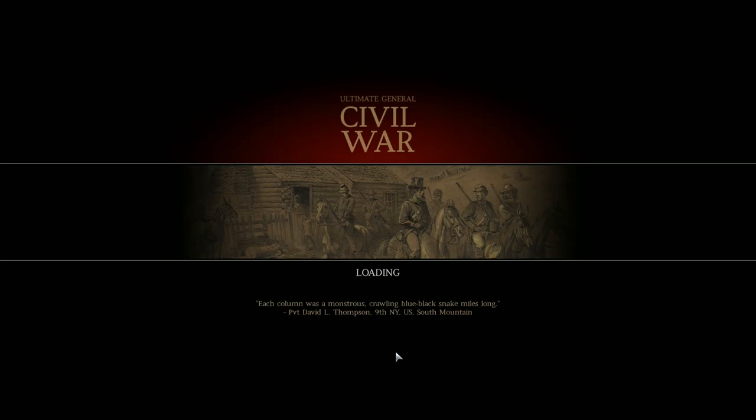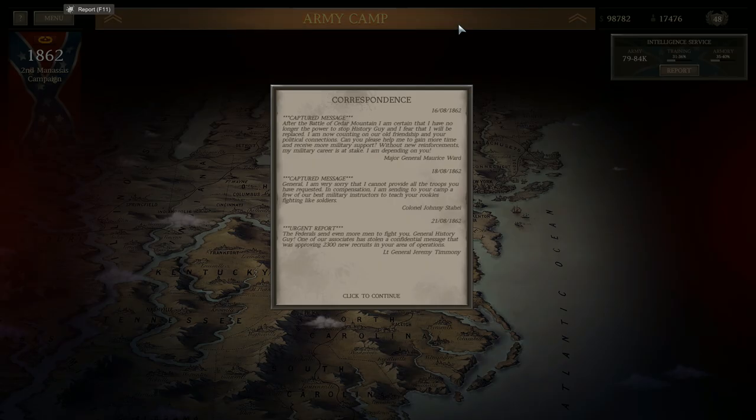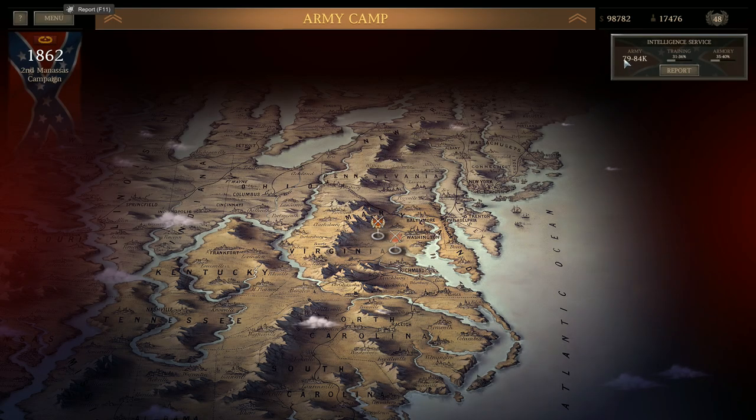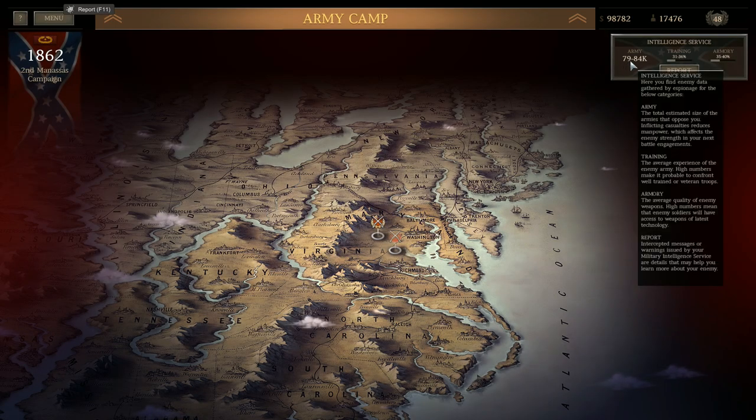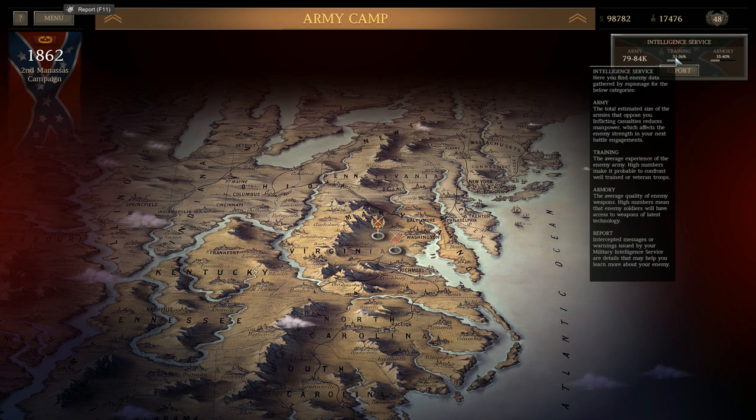So there you have it — that's what happens when you press the attack if you have the opportunity to destroy the enemy. I believe I'm in a better position now. Army Intelligence Service shows his available army is much lower than it was, and so is the armory. I think his training might be higher though, but he's got less men. So it paid off.